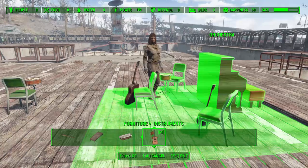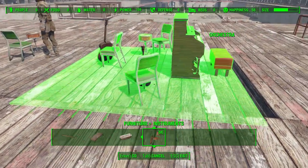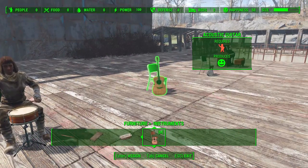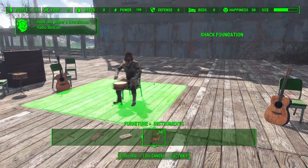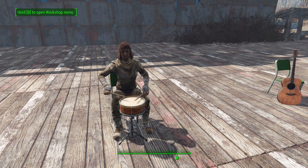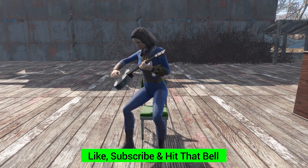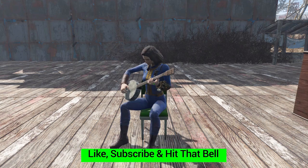Since the orchestra set doesn't have snap edges, building a proper stage around it takes extra work — I'd love to see snapping added. But otherwise the individual instruments are a fun little addition. I've really enjoyed placing them in my settlements to add a little music to the world. If you'd like to check out this mod, I'd certainly recommend it — the link is in the description. That's it for this one today, hopefully you all enjoyed and come back for the next episode. Thank you for watching and as always, have a good one.